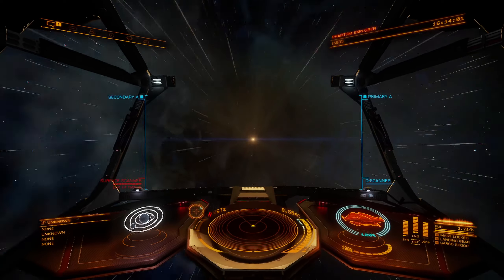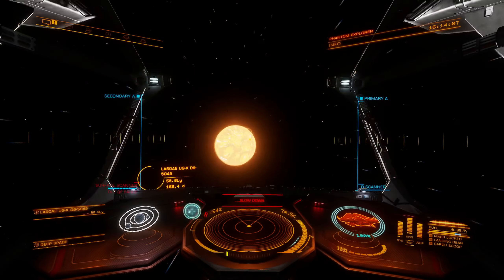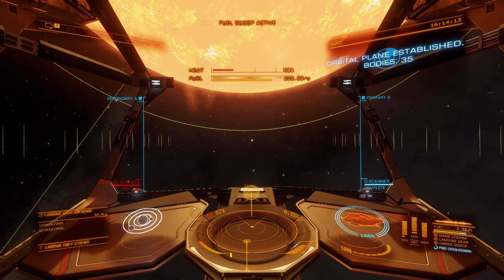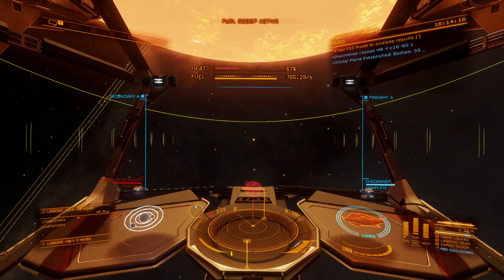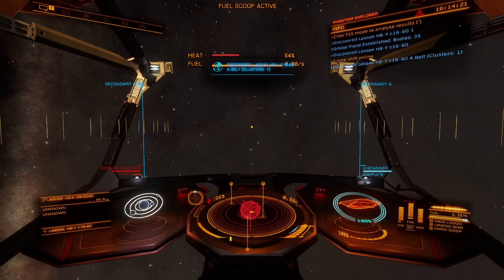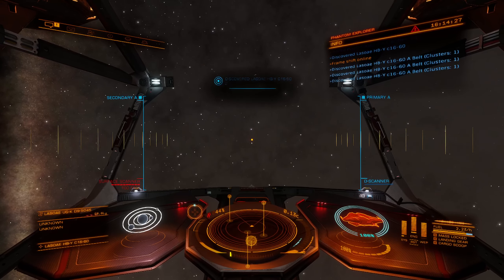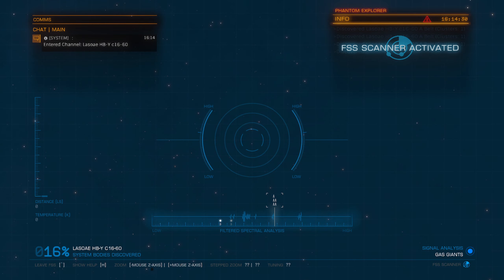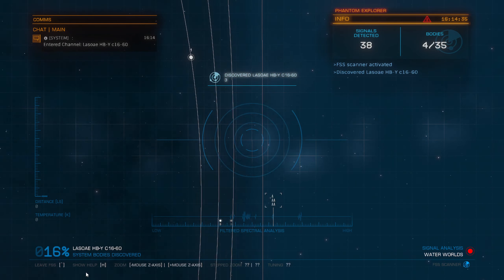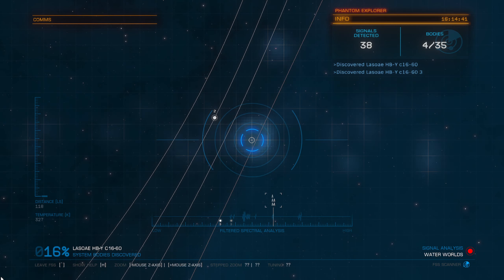Once we pass that 15-minute mark, I'll go ahead and start going to planets that have single biological diversity. Just got to kind of evolve our thought process as we're going. Once we get our fleet carrier and we're in an area for a long time, we'll just move 500 or 1000 light years in a direction and see how it goes. Looks like this one's going to have a water world as well.